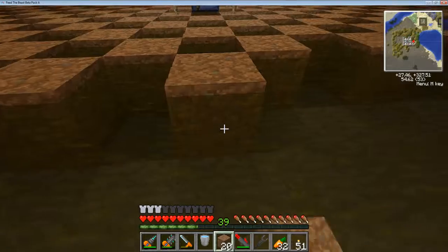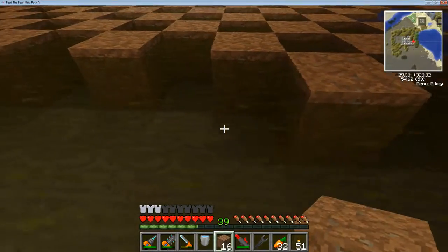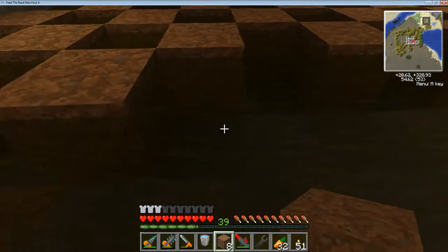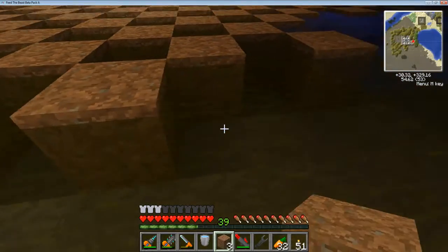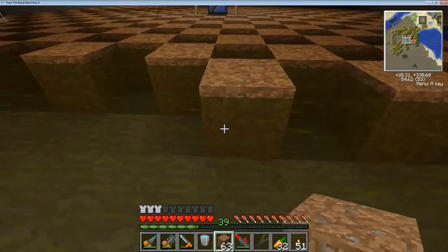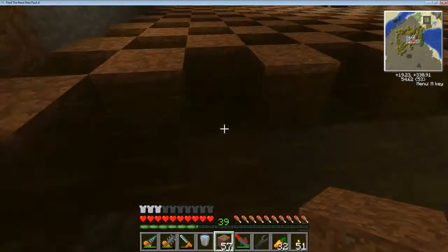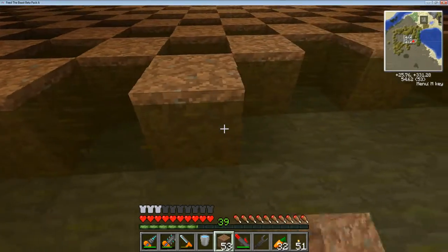This is a lot of sugar cane. But I'm thinking once I get this set up I'll pull those magma engines off. Because if you use the biomass or biofuel in the biogas engines, you can use cobblestone instead of the netherrack. And you can mass produce cobblestone. Biomass generators.